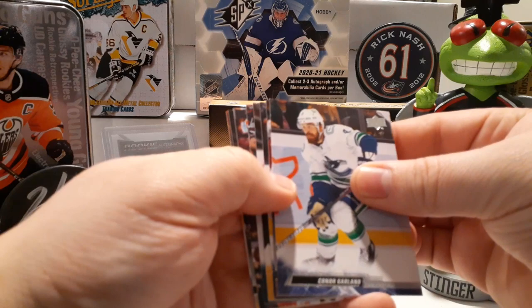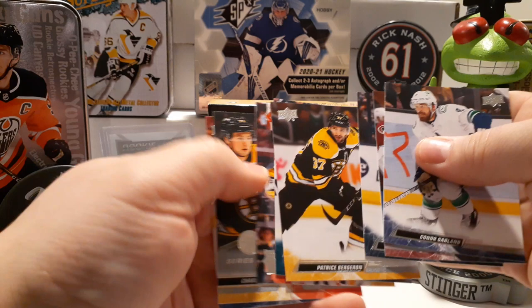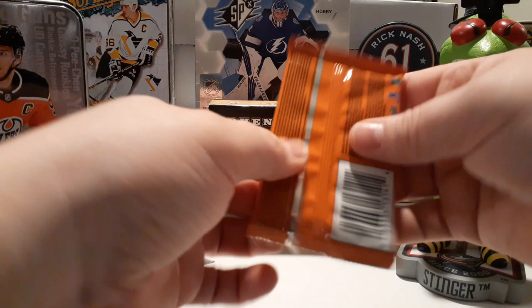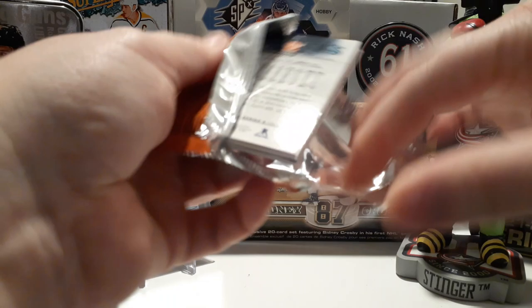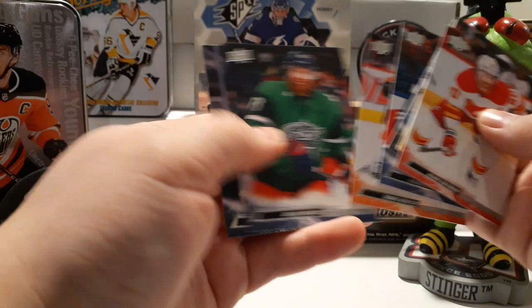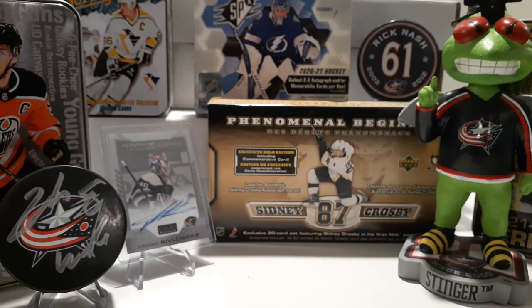Looks like we do have a young guns here — Linus Hogberg. Nice photo of Swayman. Instant impressions: JT Comfer. And a good ol' Voracek.